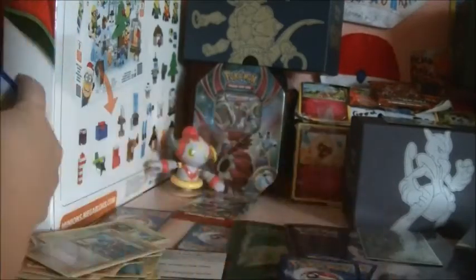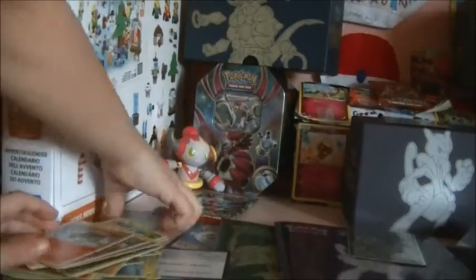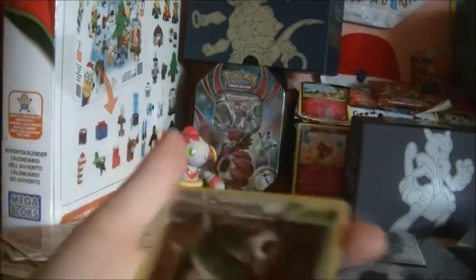My Rare and my Reverse Holo from the previous pack. My commons were an Elgem, a Pantage, a Primplup, a Magmite, and a Noid Bats. My Uncommons are Beehim, Calava, and Wobbuffet. My Reverse Holo is a Hintonous, and my Rare is a Chestnut Hollow — that's actually pretty nice.